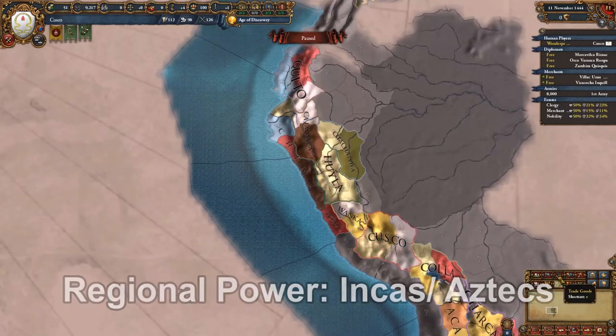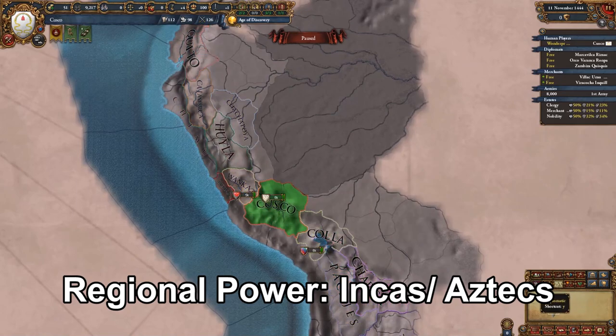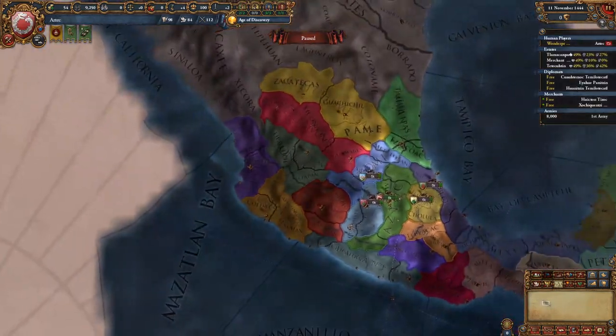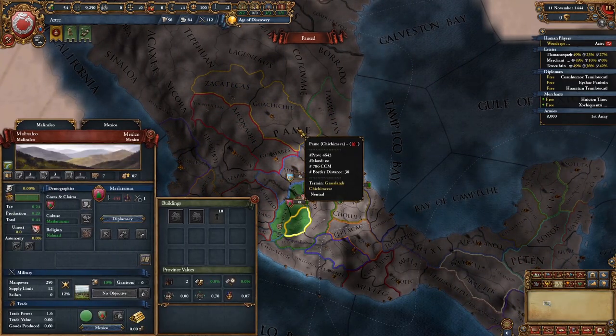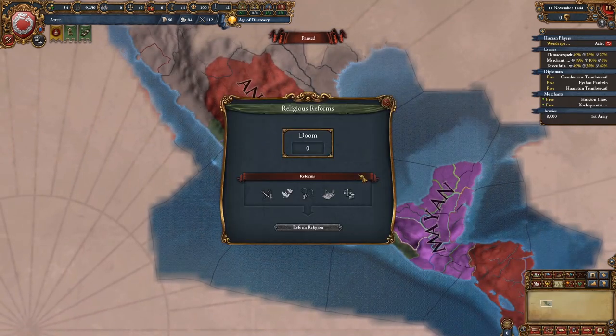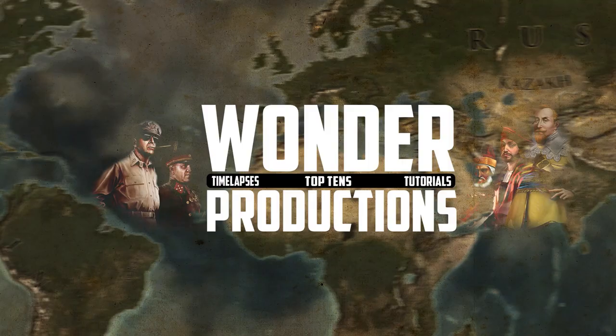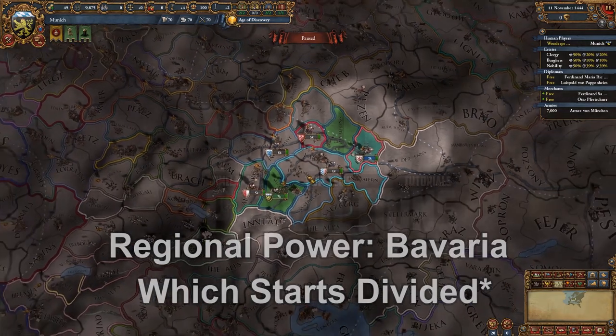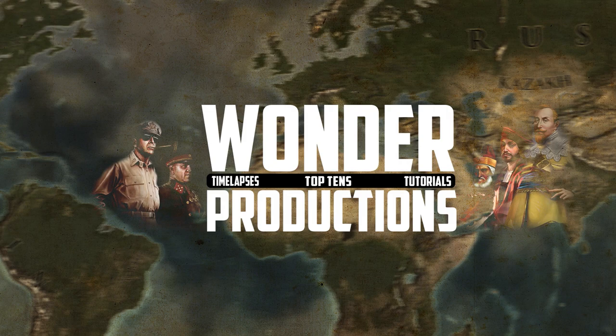Now we have Inca and Aztec — just the Inca nations in general, like Cusco. They're very strong. I don't ever see multiple people playing in the area of the Inca or Mexico in multiplayer, but these nations can become strong — though the Europeans can easily beat you down if you don't play your cards right. Bavaria is a decently strong German nation but just doesn't stand up to Bohemia or Austria, and that similarly applies for nations like Saxony who I don't think are on this list.